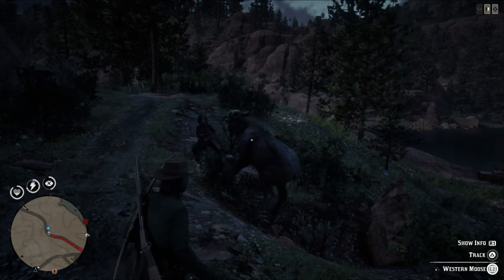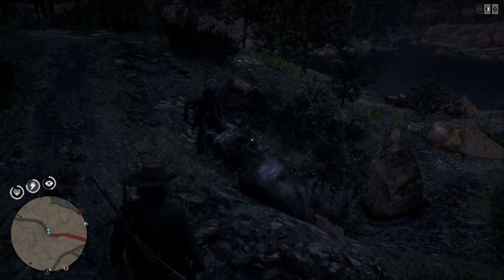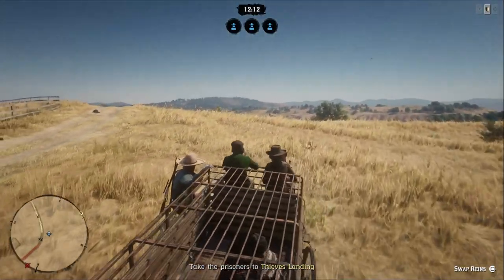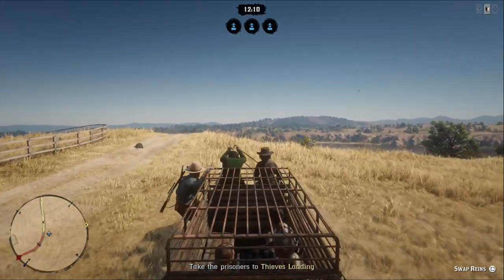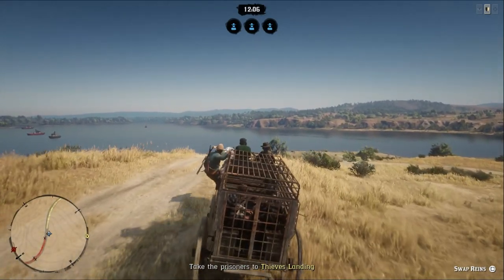If you don't have the right weapon to kill a big animal, lasso it and you'll get a kill prompt when you get close to it — and that's always clean as if you killed it with the right weapon. For prisoner breakout missions, the early release ones, you can steal the whole wagon and wait to free the prisoners till the very end so you don't have to escort them individually on your horse.